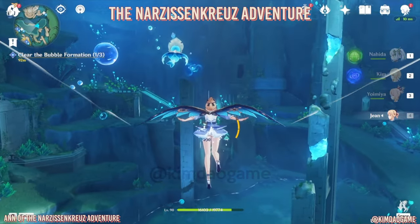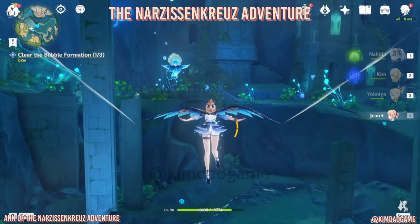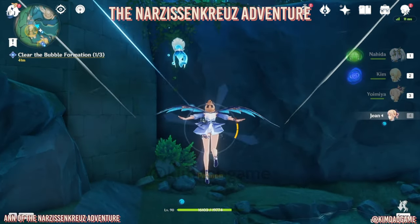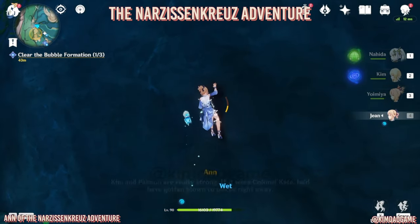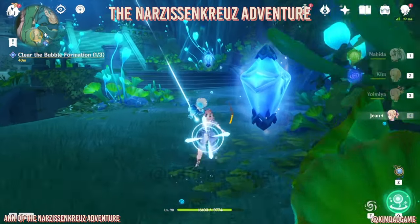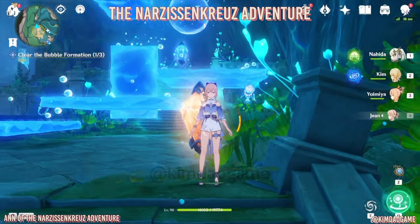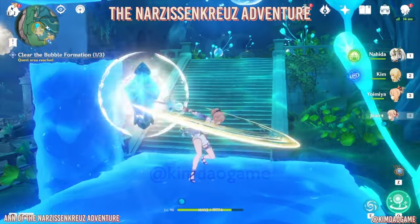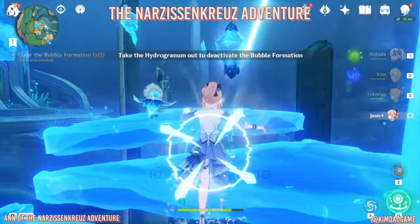Now we are going to the next one. For the next part we're going to climb all the way up this cliff. Be careful because the bubbles are going to try and shoot you, so try and take some cover. We're going to hit these gems and it's going to reveal some stairs to help you get up to the bubbles. Just keep hitting and climbing up, and hiding from the bubble attacks.